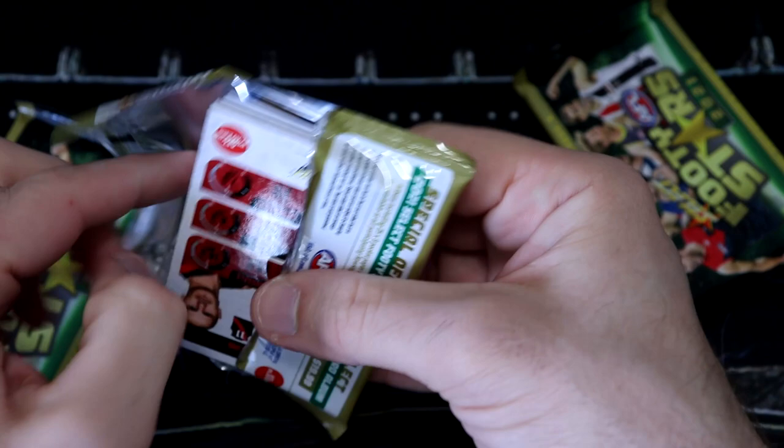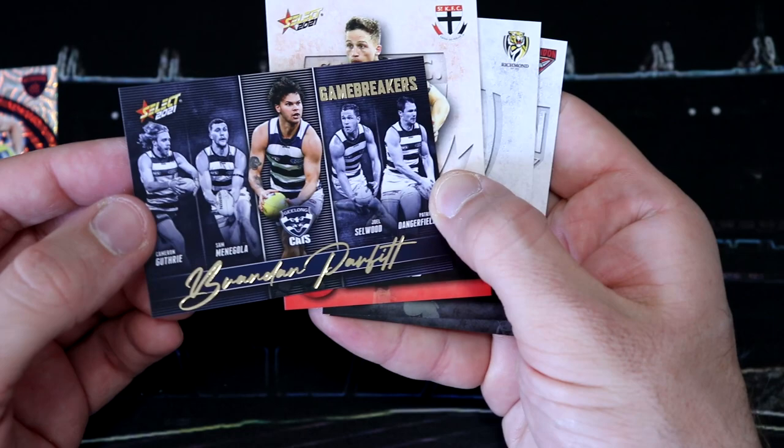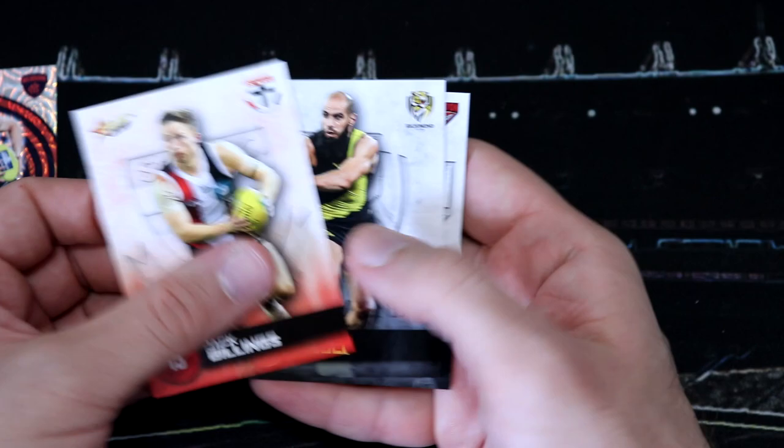These are always interesting to see what cards you can pick out of. We're starting off with a Jay Lockhart from Melbourne Hollow. And then we've got a Brendan Parfitt Game Breakers for Geelong. Very nice. So we're off to a good start.